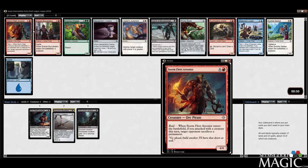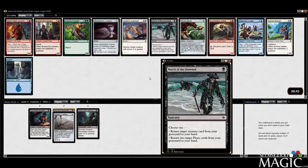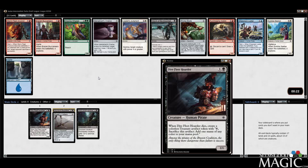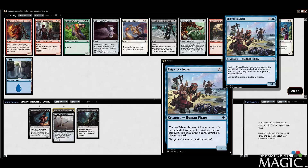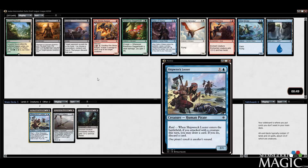Now the choices. We have Arsonist, Buccaneer, Looter, March of the Drowned — all of these are acceptable. I'm trying to think which one I like the most. Blue, black, or... I haven't played black-red in a while, but I actually think the Arsonist plays better than I thought it would, especially if you can ramp into it with a Hoarder. But the Looter is a two-drop. You can never really have enough two-drops. Usually blue is more open than red. I'm going to take the Looter — I don't actually know if that's right, but we're going to take the cheap dude here.